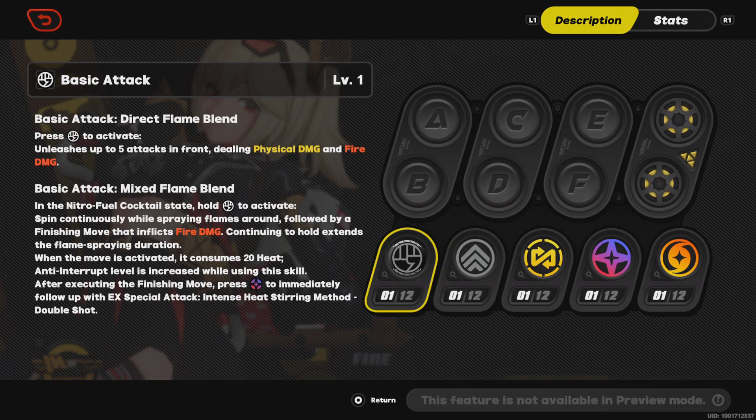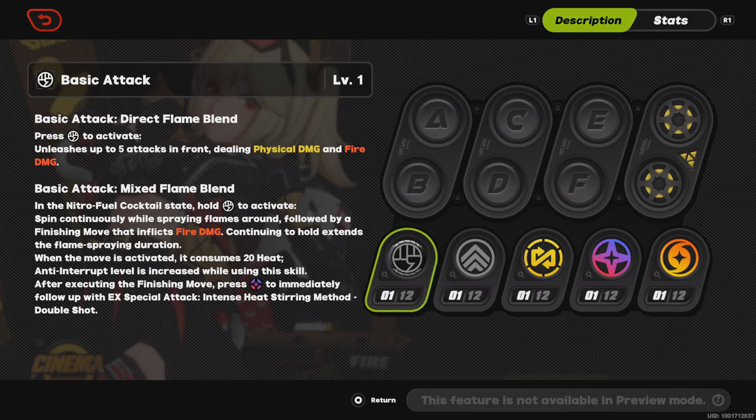She consumes heat, and her damage is physical and fire. Kind of like Judyuan — her element is Ether but her basic attack deals physical and a little bit of Ether. Bernice is similar in that way, which is kind of cool.